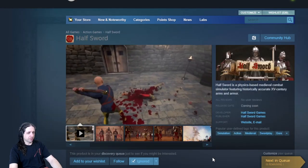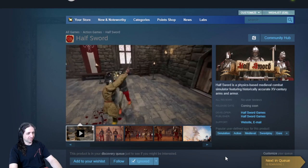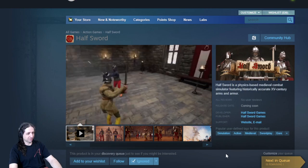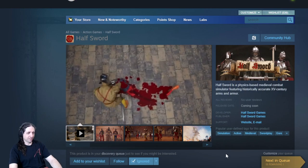Half Sword is a physics-based medieval combat simulator where you chop people to pieces. I get the appeal — this is kind of cool, but it looks very ragdoll-y, and controls are everything in a game like this.